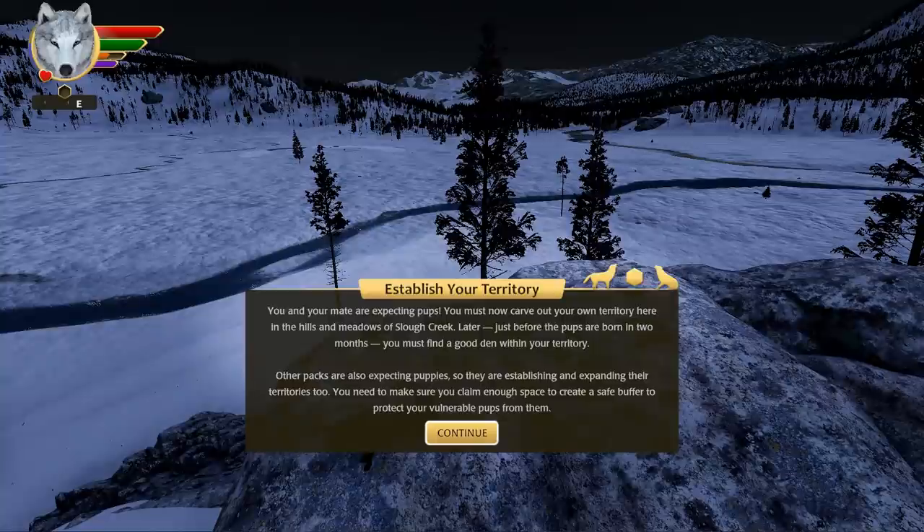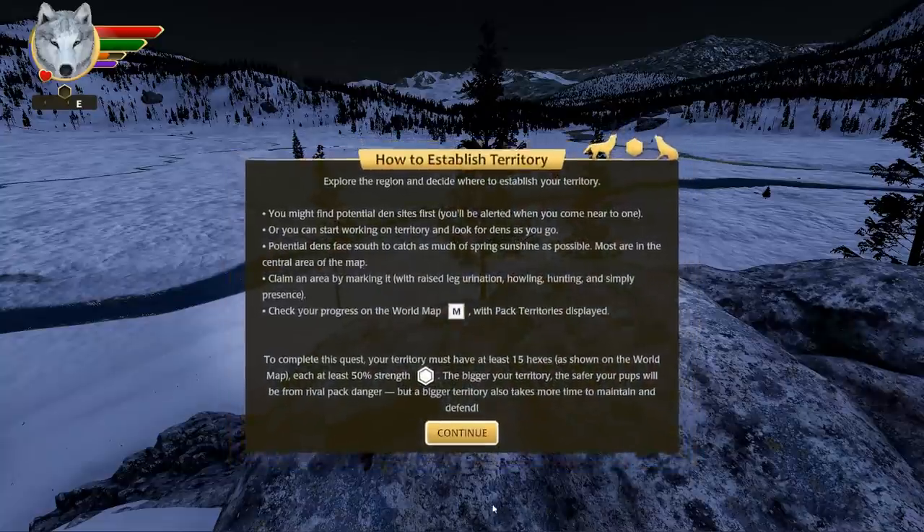Establish your territory! We do roll with the glitches in this game — remember Twilight? You and your mate are expecting pups. You must now carve out your own territory here in the hills and meadows of the creek. Just before the pups are born in two months, you must find a good den within your territory. Other packs are also expecting puppies and expanding their territories, so you need to claim enough space to create a safe buffer to protect your vulnerable pups.